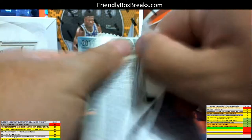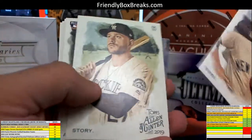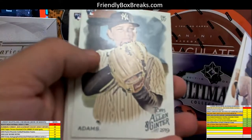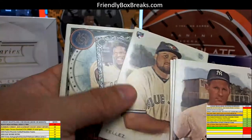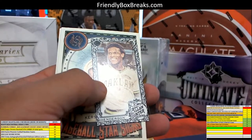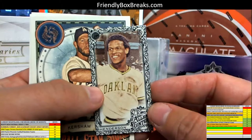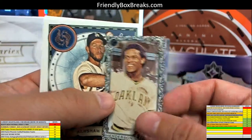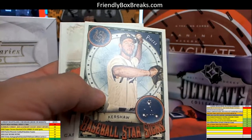This is pack 58. Let's get another hit out of here, Martin, let's see what we can do, man. Adams rookie card. Telez for the Blue Jays — Rowdy Telez. All right, I love the border on the mini — Rickey Henderson there. And the Kershaw.